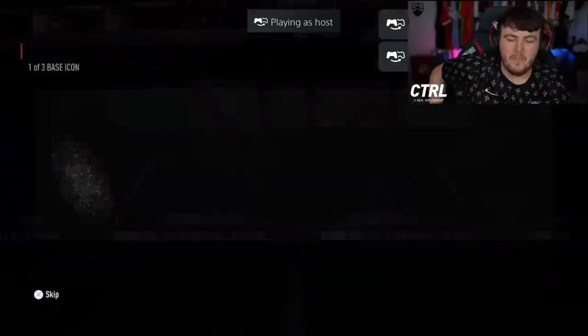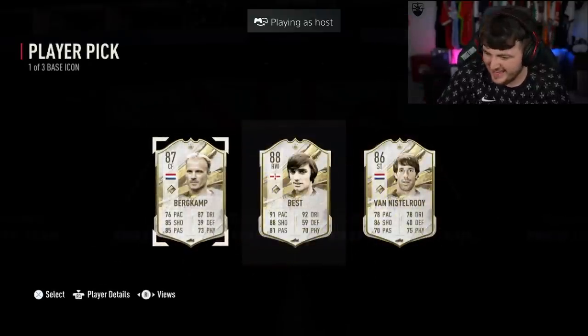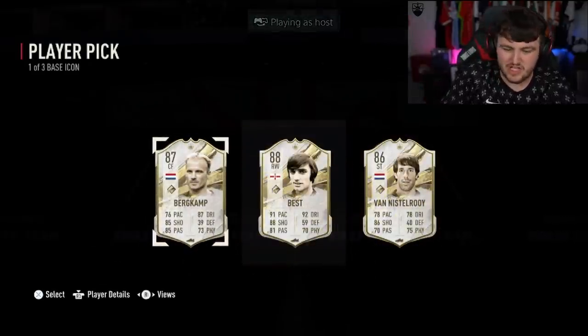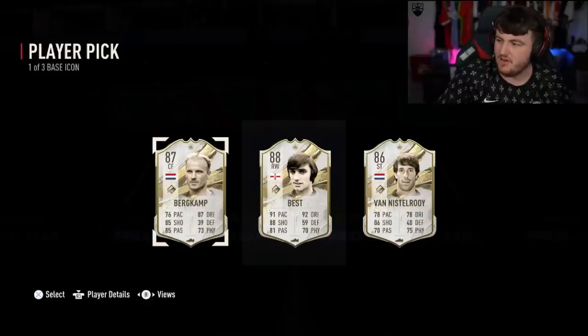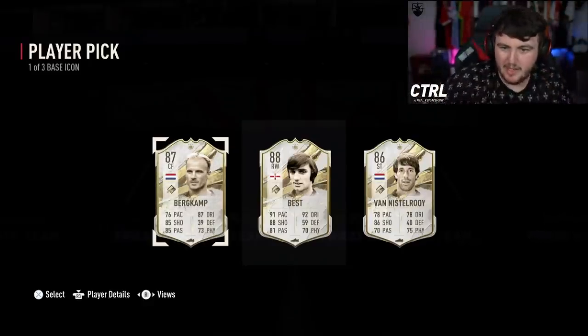We have our next base icon player pick. Can we finally get something insane? George Best. Don't know prices this year, and with chemistry I think prices are a lot different to previous years. Is he worth a lot? 400k. Big W.